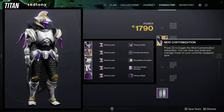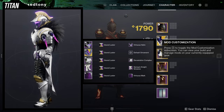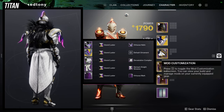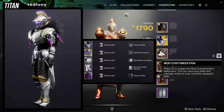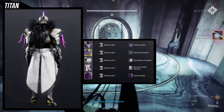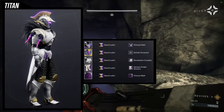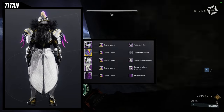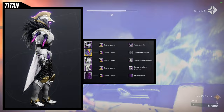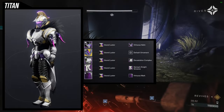To start off, we're going to be looking at the Virtuous Helmet. This is kind of an old set I made a while ago — I want to reiterate this because I said it in the Hunter video. A lot of these sets are older ones I made in the past; this one was made when Doomfang Pauldrons were amazingly good. For the exotic: Doomfang Pauldrons. Chest piece: Devastation Complex. Legs: Jensen Knight Greaves, combined with the Virtuous Mark. I love the Virtuous Mark specifically because it adds a crotch plate which the Jensen Knight Greaves doesn't have, and on top of it being purple, I think all of it looks really good.